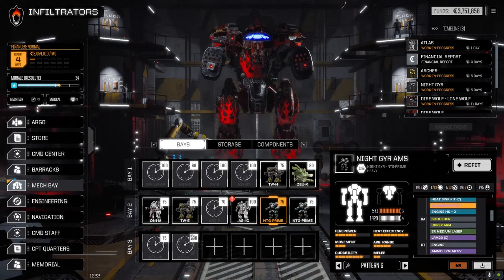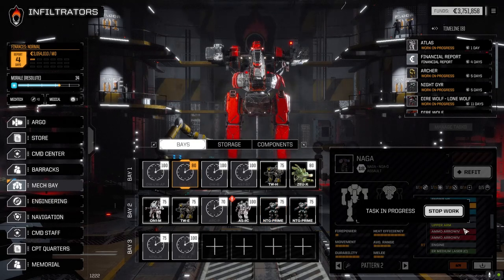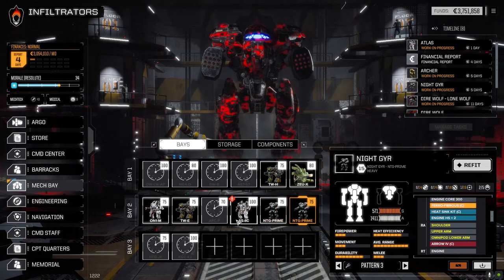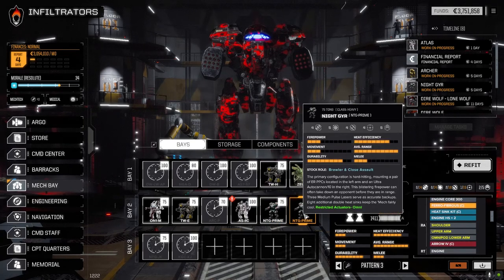I've given some thought to the Naga. I was disappointed when I saw it had a 400 XL engine — no space for anything. But we might make it a versatile, fast secondary Night Gear Prime with the AMS. We might combine the arrow system and the AMS: one arrow launcher and then the AMS. We have an Advanced AMS and AMS Mark II — same loadout as this mech.